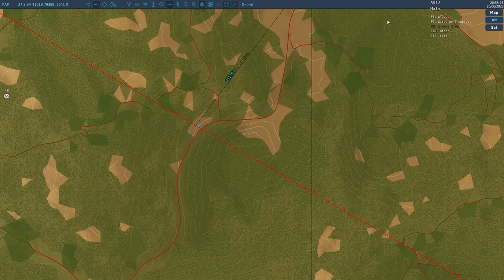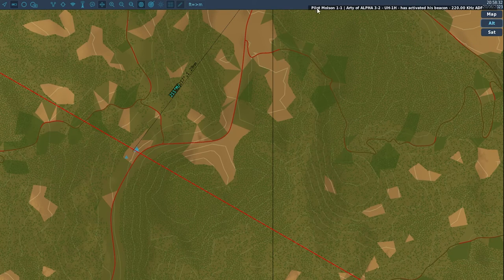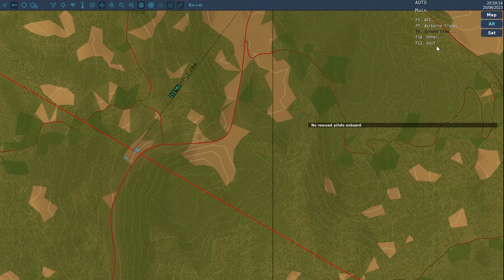Number 2: You can request an ADF signal beacon to the closest CSAR pilot by going to the CSAR menu and pressing Request Beacon Activation. You should see the name of the pilot activating it. Number 3: You can check the pilots you are carrying and their names by clicking on Check Onboard in the CSAR menu.